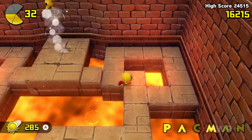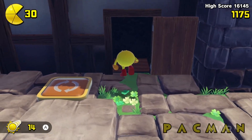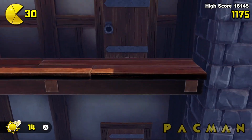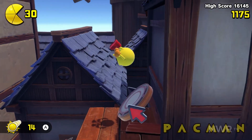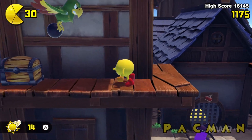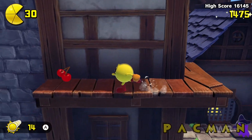Pac-Man himself runs and jumps through levels picking up collectibles, defeating enemies, and saving his family, who've been kidnapped by the evil Toc-Man and his ghosts. Pac-Man's primary attack is his Butt-Bounce, which both defeats weaker enemies and allows Pac-Man to bounce slightly higher into the air than his regular jump.